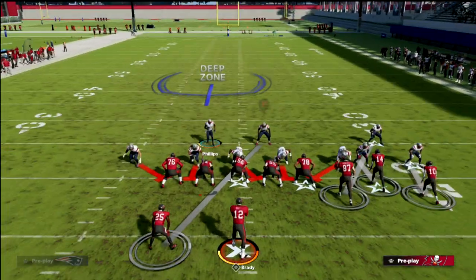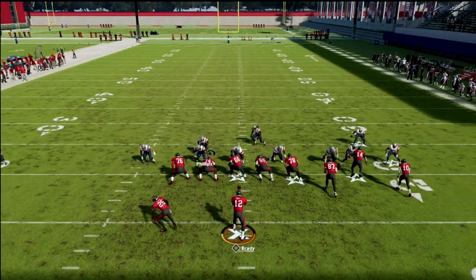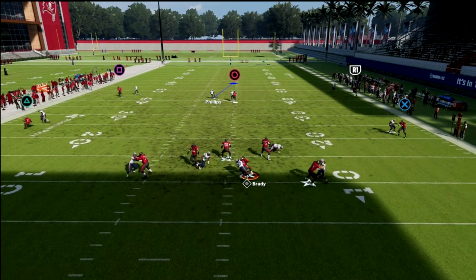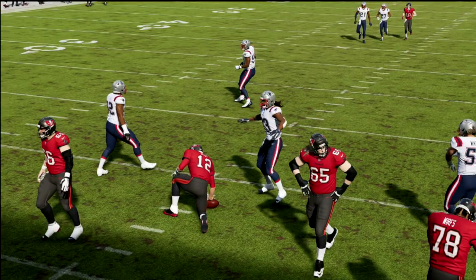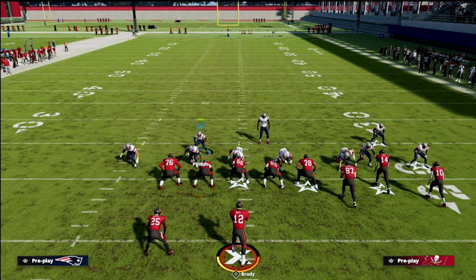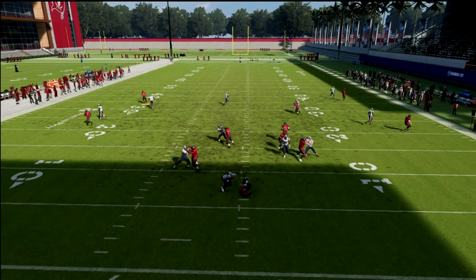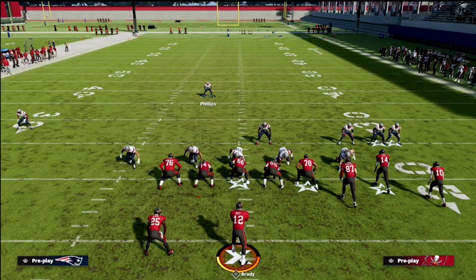It starts out really simple. The simple version is just containing, and you should see B-gap or A-gap pressure really good. I would really advise that you don't send the six-man if you don't have to — just send this five-man. It looks exactly the same, and that's what's really beneficial about the nickel triple.